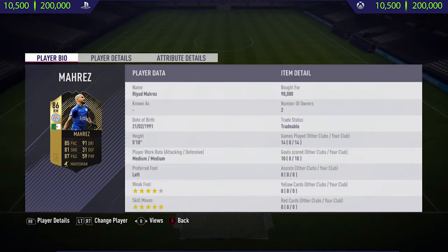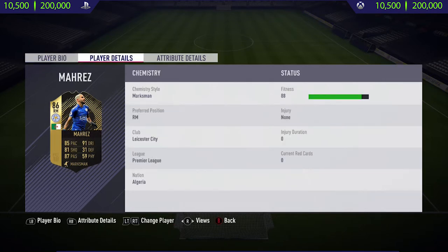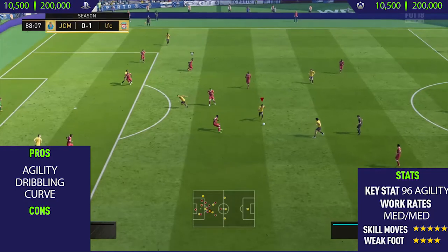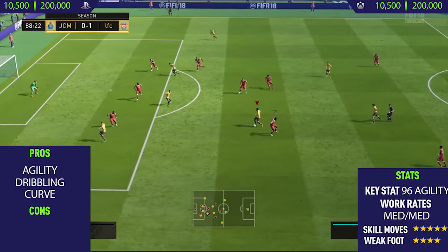What's up, Jason here and welcome back to a brand new FIFA 18 player review on my channel. In today's video I'm going to be reviewing Cengiz Under Maras. If you do want to pick this card up and try him out for yourself, his price range on both Xbox One and PlayStation 4 is 10,500 to 200,000 coins. Getting to this guy's first pro now: